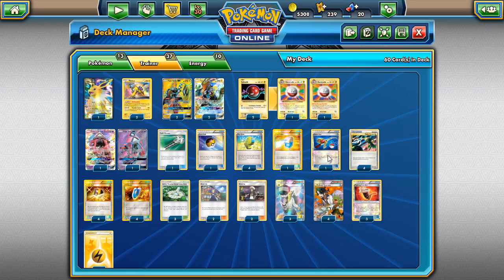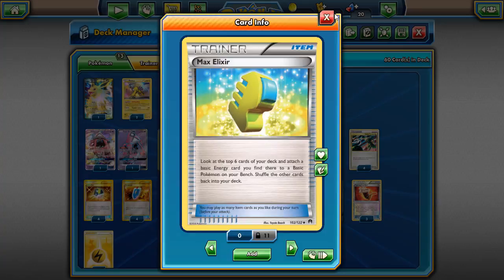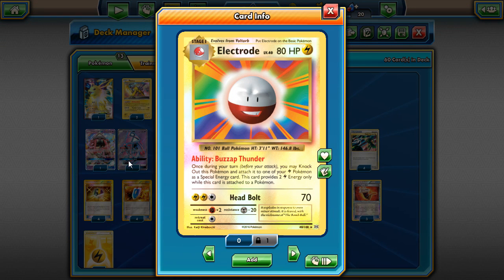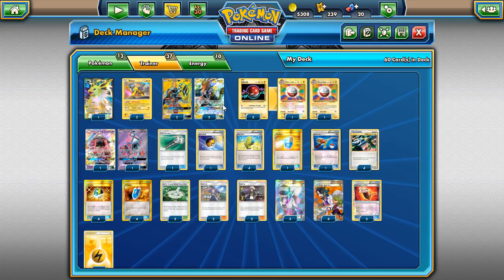Tapu Koko's attack is decent — three energy for 130 isn't weak, but it doesn't hit big enough numbers to knock things out even with Choice Band or Professor Kukui. We're using Fighting Fury Belt with Aether Paradise Conservation Area, giving Koko 210 HP with the belt and 240 HP total with the stadium. We're also comboing this with Electrode — its Buzzap Thunder ability knocks itself out but gives two Lightning energies, like a Double Dragon Energy but for Lightning.